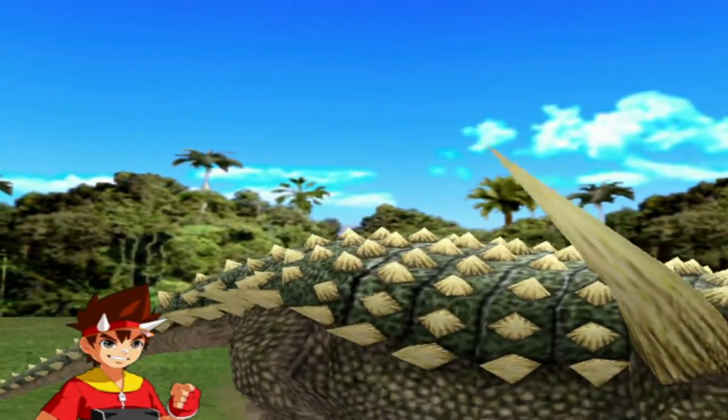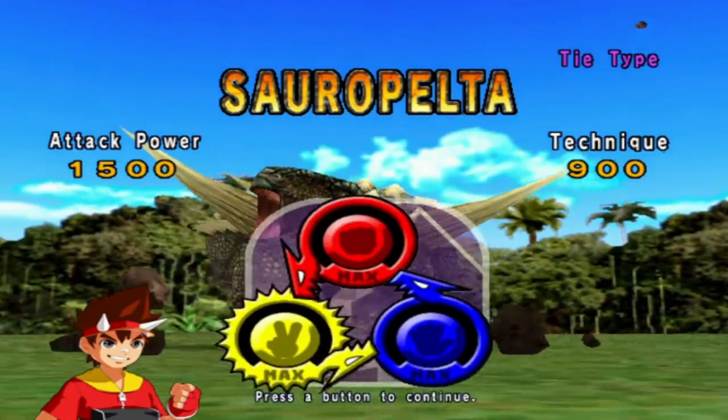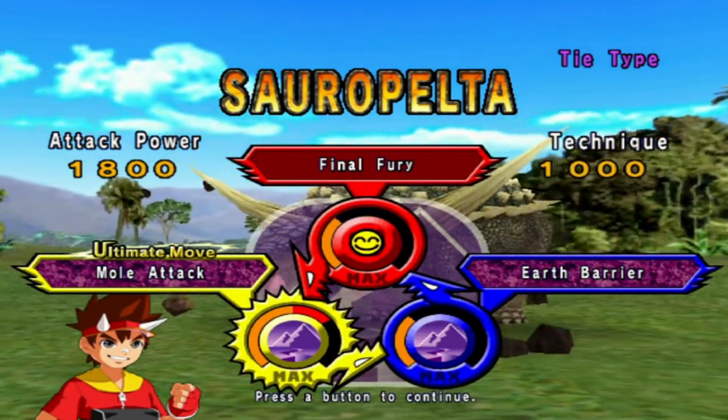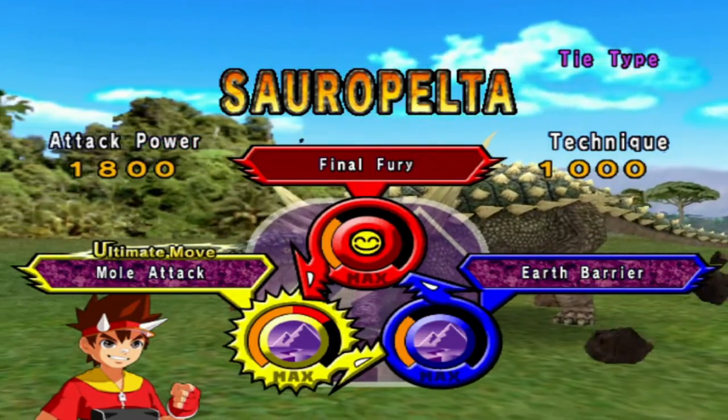Yeah, we know the story. And yes, the dinosaur I'm using is Sorrow Pelter. We've got too many options in this mode, but we'll try to make the best out of what we got. And you can see what moveset I got — it's in English: Final Fury, Earth Barrier, and a bit of Mole Attack.